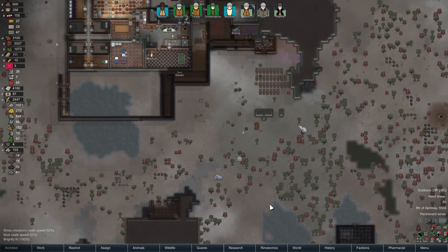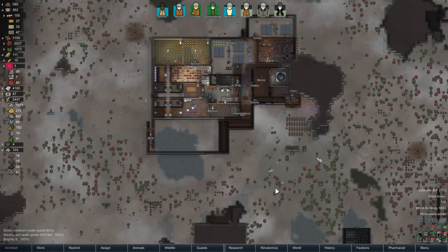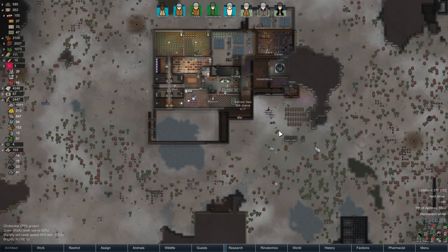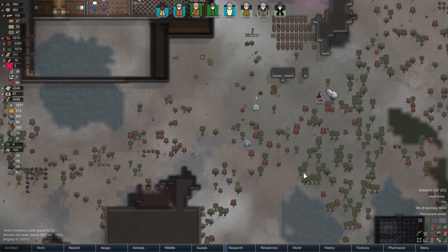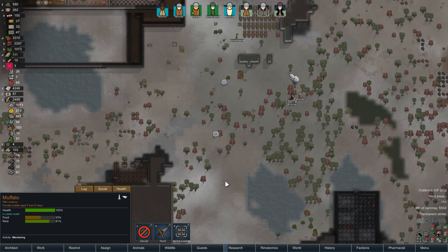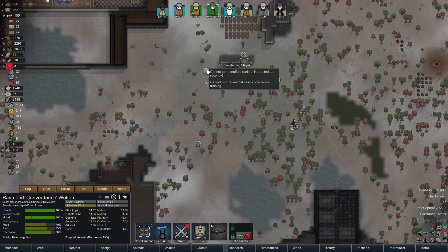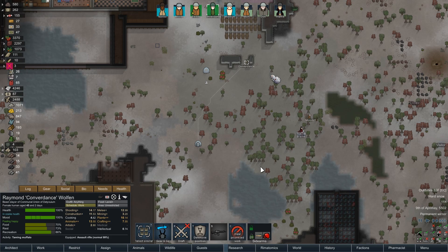You guys never got down here because I have construction set to do so many other things. Let's leave that stuff alone and let them go do that. You guys are going to take the floors out. Oh, we need more muffalos! Here — tame this muffalo as well. Just tame all the muffalos. Convergence, you're removing floors — is there any chance you can try to tame these muffalos? What's your percentage? 34% — that's okay.